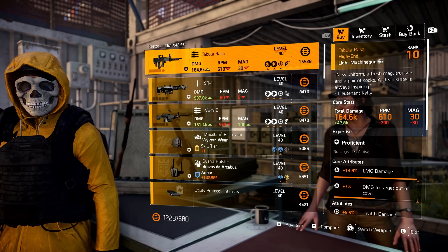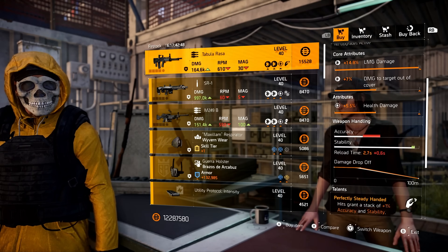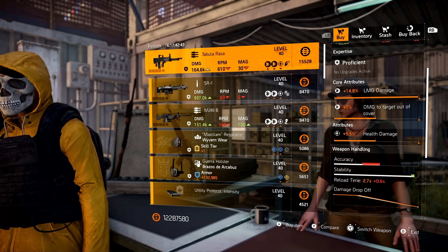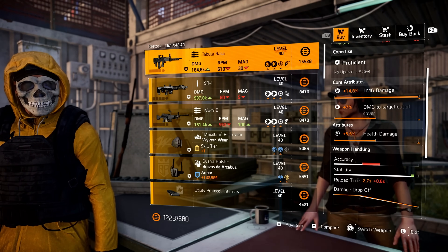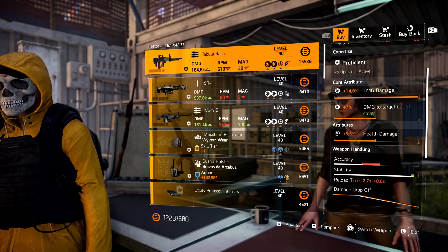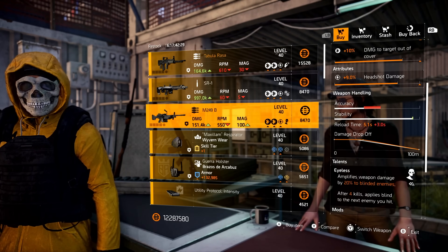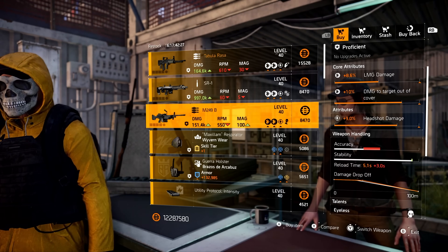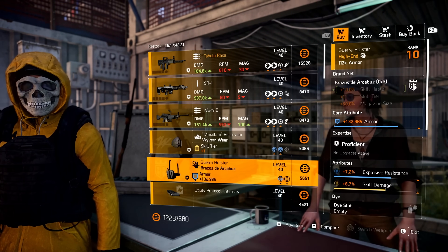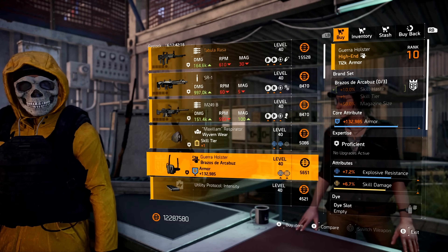Starting with the Tabula Rasa — this is the named LMG with Perfect Steady Handed, and this week it comes with health damage. If you want to pick this one up, go for it. The LMG damage is high enough where I'd say just recalibrate the health damage to damage to armor, and then optimize the damage to targets out of cover. Moving on, we have an SR-1 with crit hit damage and NSYNC, an M249 Bravo with Eyeless and headshot damage. Gear items include a Wyvern Mask with headshot and armor regen, and finally a Brazos de Arcaba's Holster with explosive resistance and skill damage.